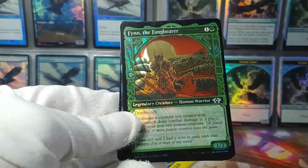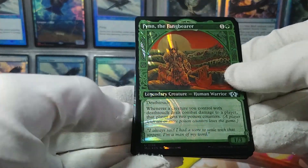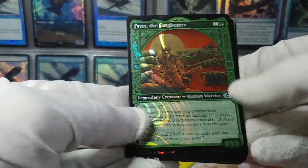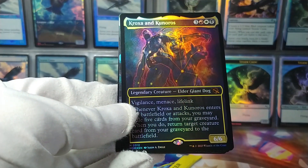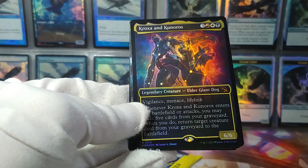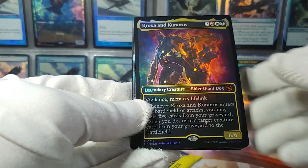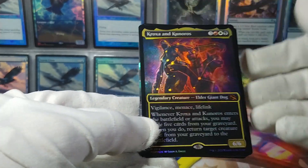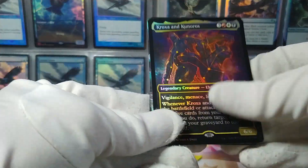This is actually a cool one — Finn the Fang Bearer with the Halo Foil, I think they call it. Weird Death Touch matters card with incredible artwork. These showcase cards have all kinds of different styles to them. And Croxa and Q-Noros is a foil fancy mythic rare card. What they did with this set is they made a bunch of these team-up cards with various important characters from the story, because they're teaming up to take out the Phyrexians. Two characters on one card with a whole bunch of text.